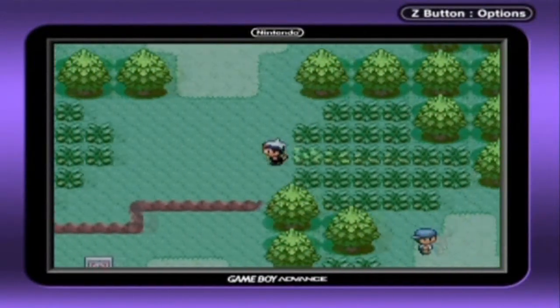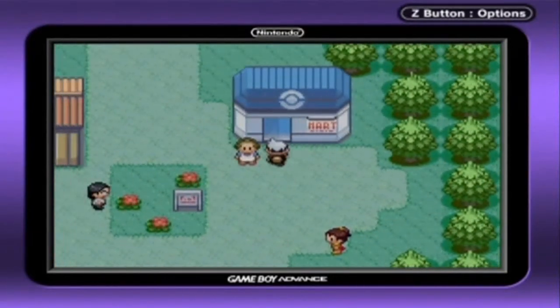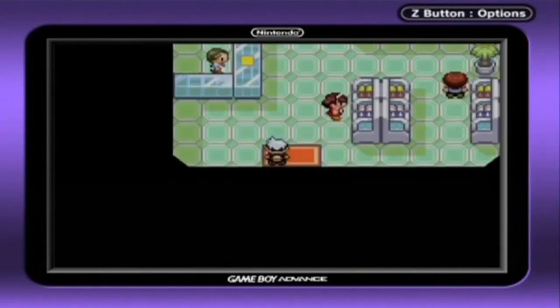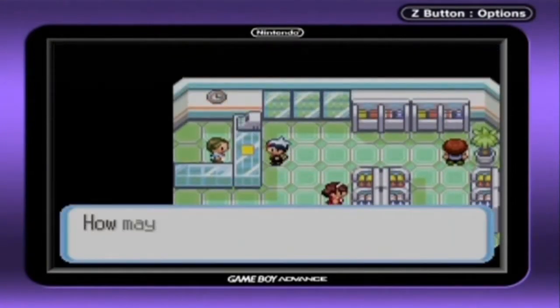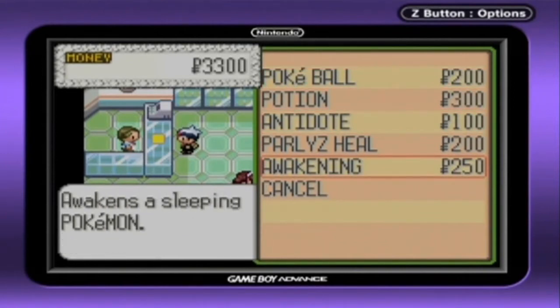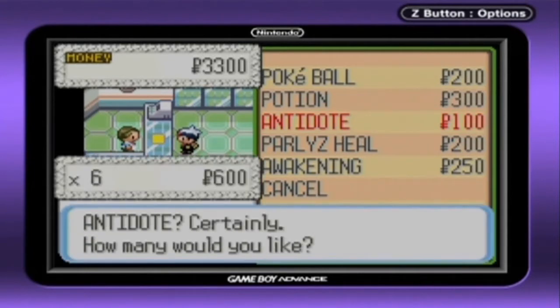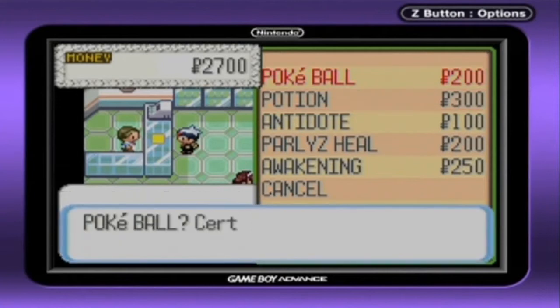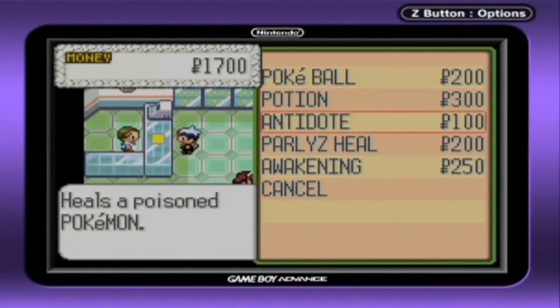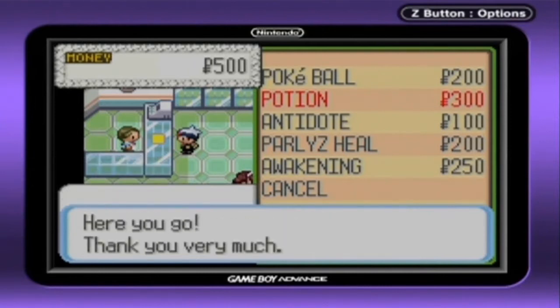Now we are going to continue on and enter the PokeMart, where we can purchase various goods. The goods are quite basic at this point, such as Pokeballs, potions, antidotes, and awakenings. I would suggest buying a few antidotes before going on with your journey — six should suffice. Buy five more Pokeballs, and since we only have one potion, buy four. That should do it.